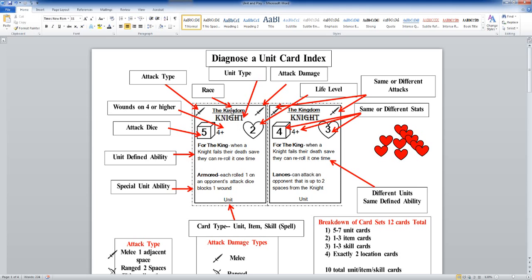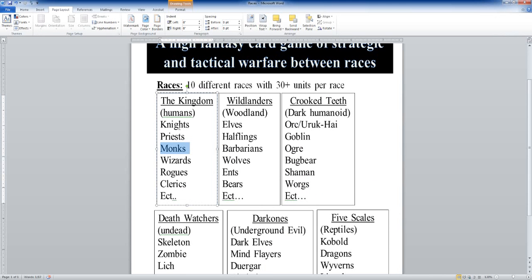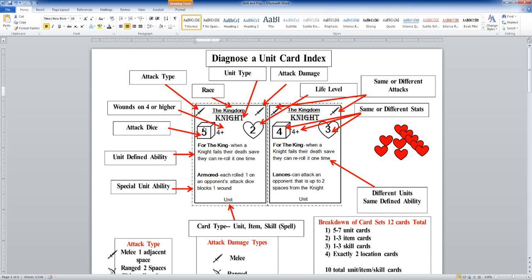Up at the very top you can see the kingdom — that shows the race this card belongs to. All of your cards in your deck will have the kingdom on them. So it doesn't matter if you choose a knight, a priest, a monk, wizard, rogues, clerics — whatever you will have. Up at the top you can quickly and easily see the kingdom, so all of them will be from the same race.